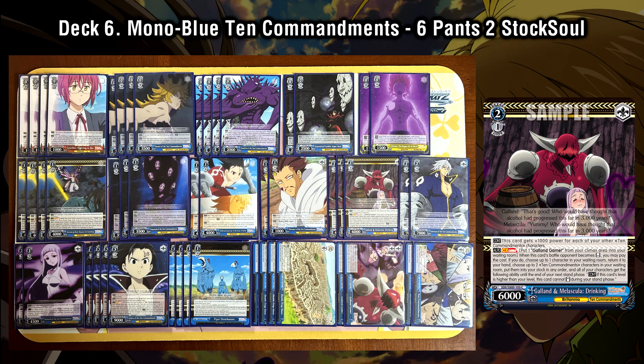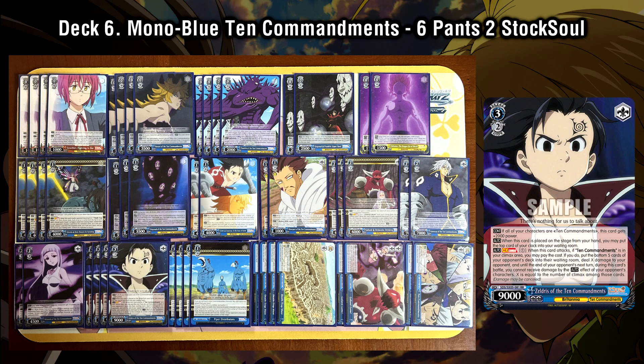For our final climax combo, we have the level 3 Zeldris. On play heal, and he gets 2000 power if your entire board is Ten Commandments, putting him at 11,000. Climax combo with the Ten Commandments climax: on attack, you can pay one and mill the bottom five cards of your opponent's deck, then burn X equal to the number of climaxes milled. He also gets the effect where until the end of your opponent's next turn, during this card's battle, you do not take auto damage from your opponent's effects — kind of similar to the Meliodas anti-burn, this card also offers protection through being unaffected by burns on that lane.